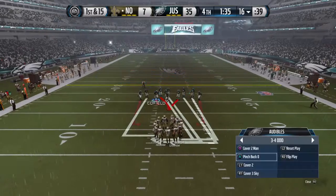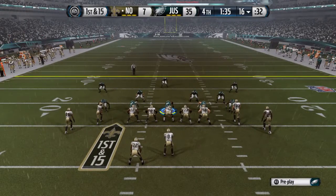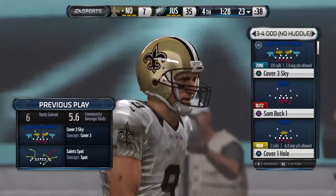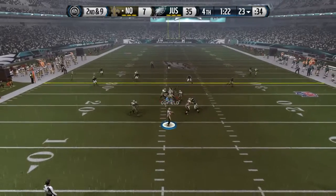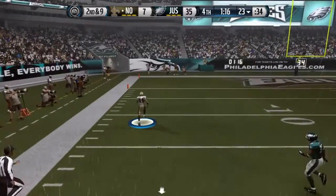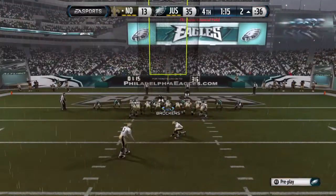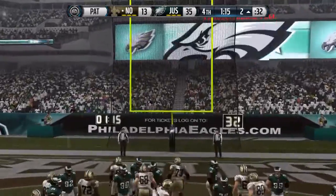First down here. Coming to the line, hoping to avoid being sacked for a third time. Out to Stills — that picks up seven. Now second down and nine. The pass down the field by Drew Brees — he's in the clear, going to take it home for the touchdown! I give all the credit to the wide receiver — what a route, fooled the defender, he is wide open. Nice throw by the quarterback for the touchdown. Extra point was good.